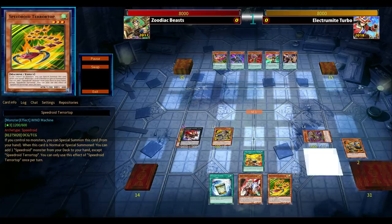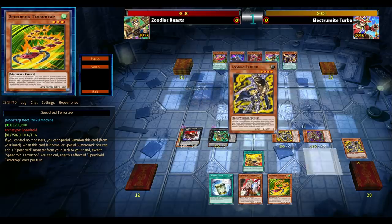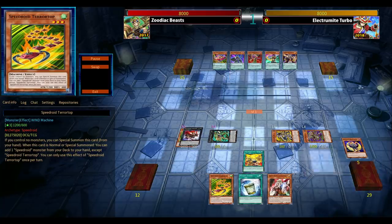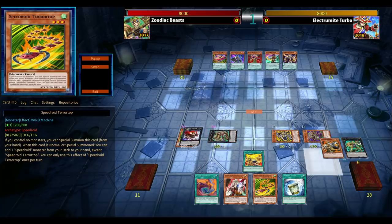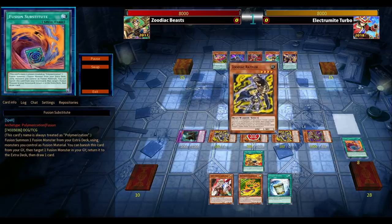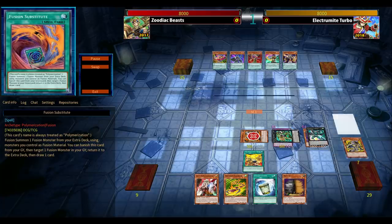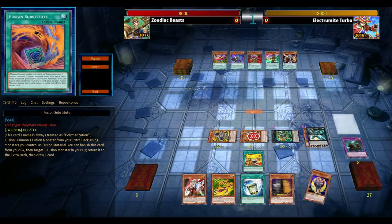There are a couple of hand traps to play into: Ash Blossom, Ghost Ogre, and the one-of Maxx C. But this hand is so broken — you have Terror Top to potentially force out a negation or interruption. If not, there's still Tanky, and for a normal summon Red Spear, you know, if you have that instant fusion first turn, or because of this combo using Tykooster Emerald multiple times, you can draw like five cards.